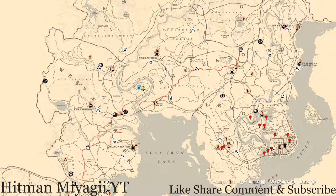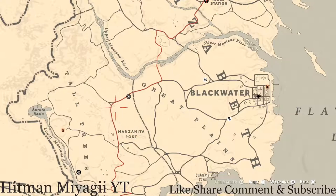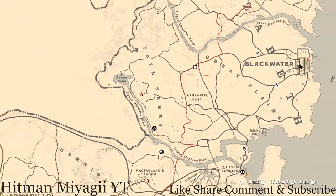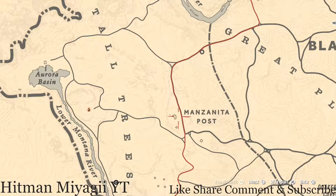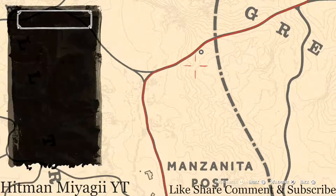First things first, let's get Madame Nazar's location. Today she changed spots — she's down here in the Great Plains/Tall Trees area of West Elizabeth, over by Manzanita Post. How I personally get to her at this location is I fast travel to Manzanita Post and go the way this red line is going, just right up and around the corner.